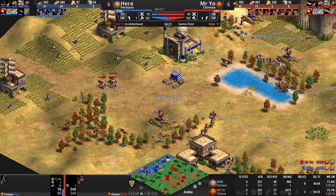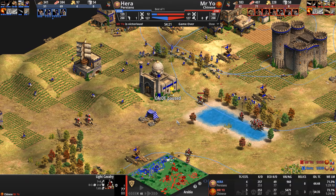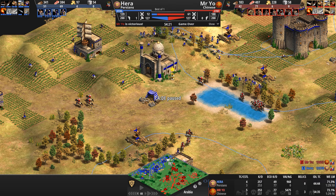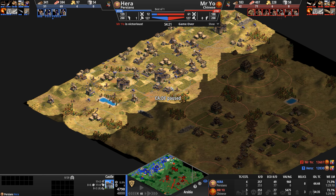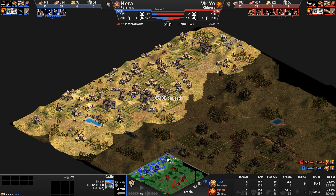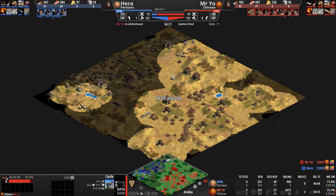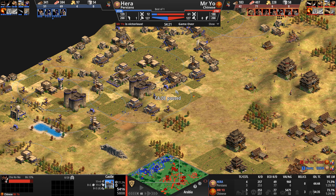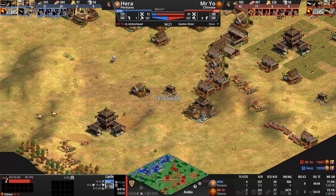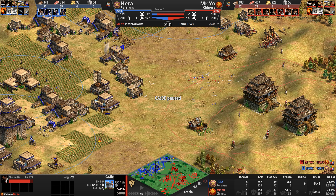Look at this — cav to the west, cav to the south, cav to the east, one cav heading north. Literally all four corners of the map being raided. The castle is going down. Hera is absolutely surrounded and sees nothing — only the one third of the map he controls. Mr. Yo on the other hand sees two thirds of the map — dictating the pace, taking the better fights, higher army supply.